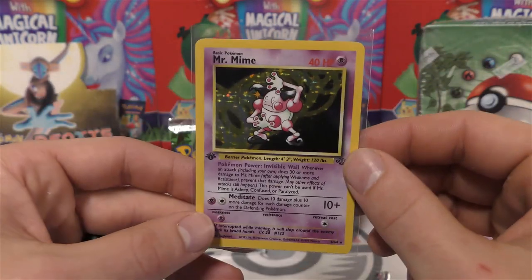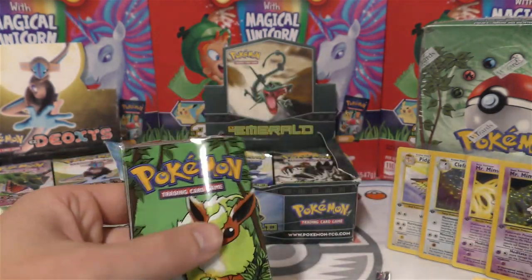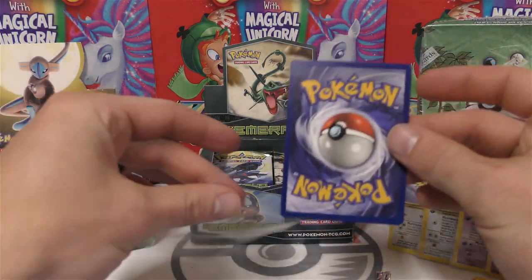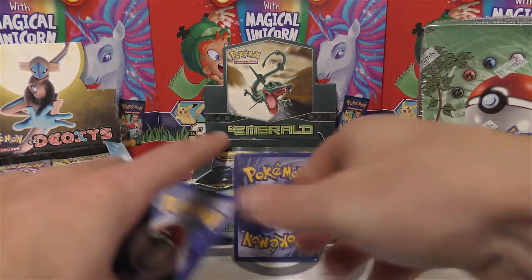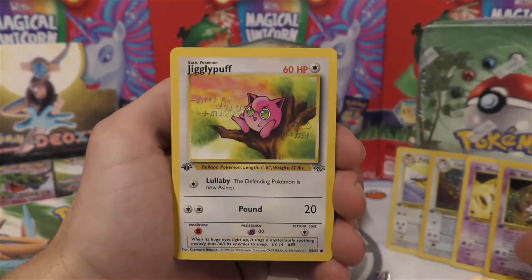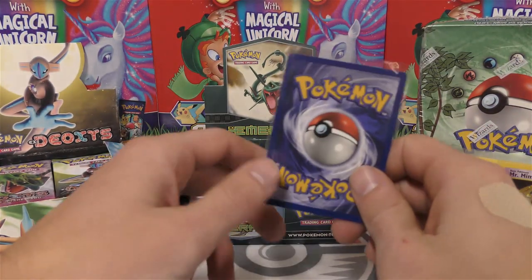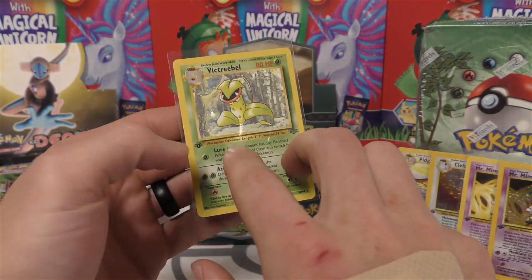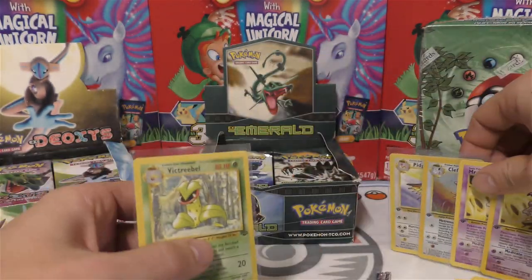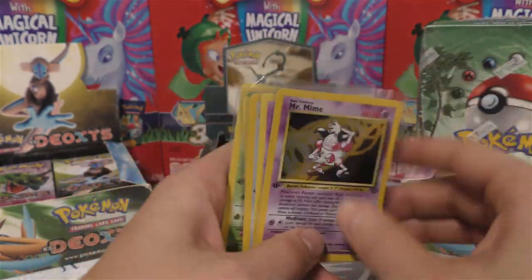Got two holos - still have one more pack to go, so two for four is very good pulls. For pack five we've got another Venonat - that's four out of five - Exeggcute, Pokeball, Rhyhorn, Jigglypuff, Oddish, Cubone, Dodrio, the Arena, and Tauros. For the fifth and final rare from the jungle first edition packs we have Victreebel - not too bad. We got three decent Pokemon for the non-holo rares and two holos - Clefable and Mr. Mime. Thank you so much LJ the Card Guy for sending these packs.